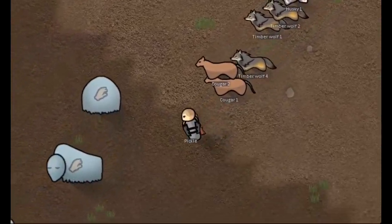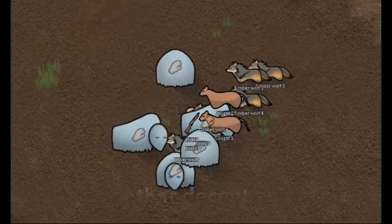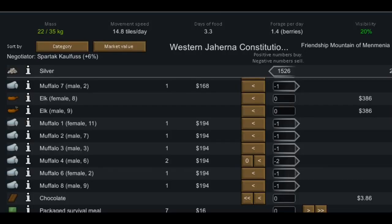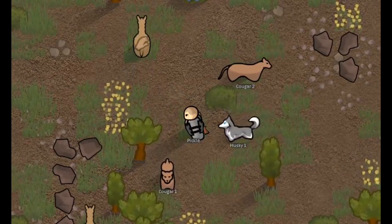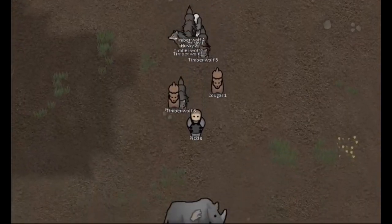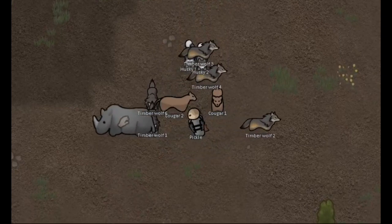From now on, whenever a pack of muffalos enters the map, tame them all. Keep one or two for yourself and sell the rest for a hefty profit. Or if a group of alpacas is grazing nearby, tame them all and sell them to other factions. And if your beast army is big enough, you could even tame large animals like elephants or rhinoceros.